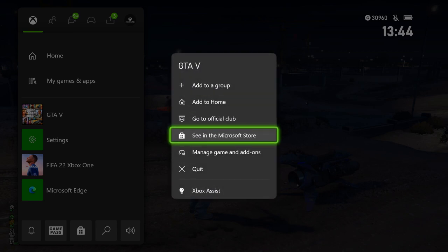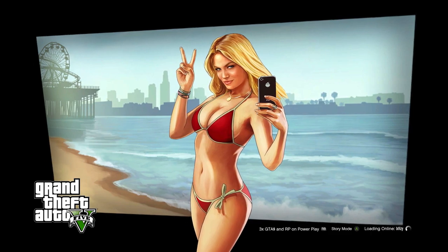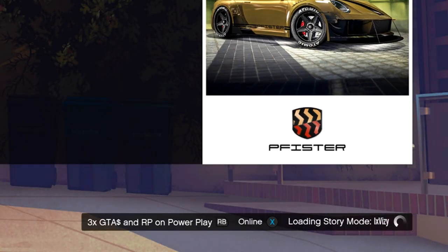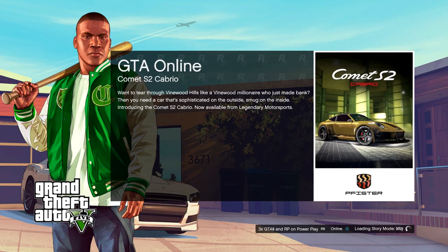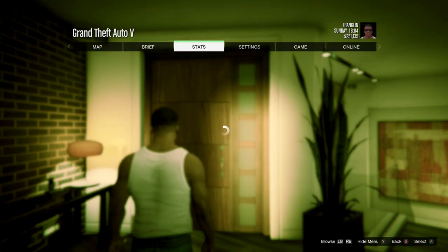From this point, all that we need to do is close our game fully and then simply relaunch it. When you are loading back in and you get to this screen, I would recommend that you go to story mode first. This will load you back into the game quite fast, and then when you load into story mode all that we need to do is load into GTA Online. Once again, I would recommend that you do this in an invite only session.